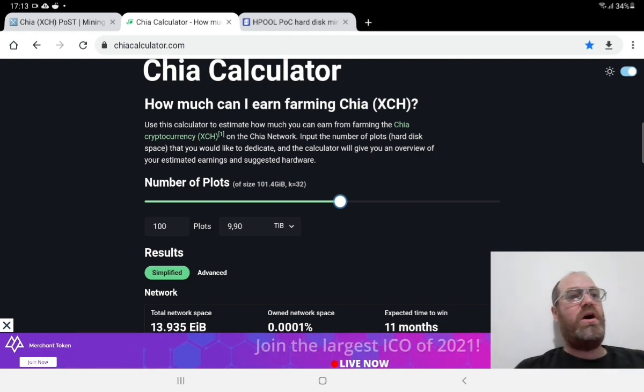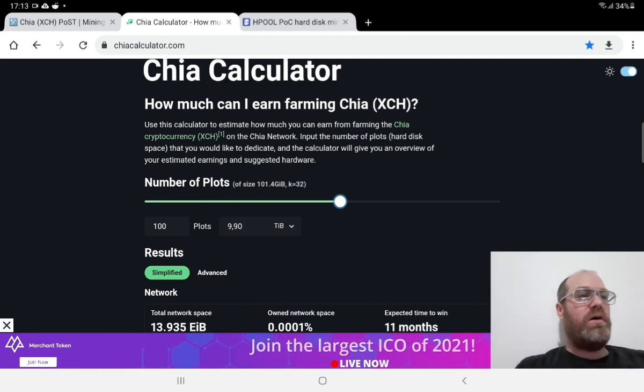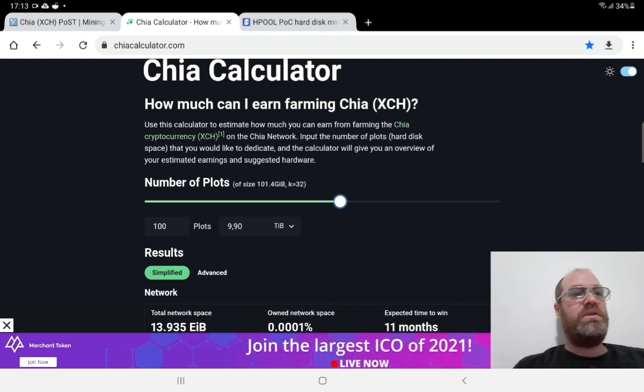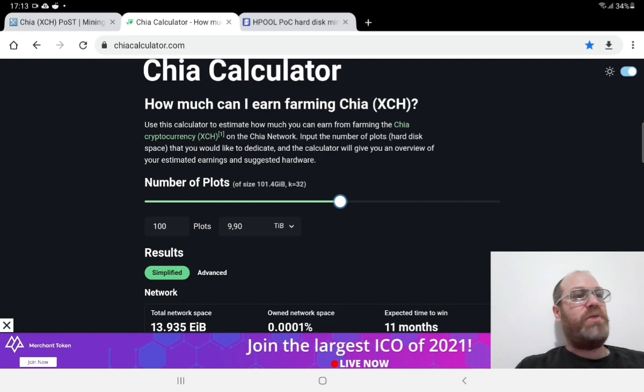I'm reinvesting into hard drives and cloud mining — everything from this passive income. But I don't use everything; I use half of what I earn and put the other half in dollar. Then that other half I use for reinvestment, just to grow my business little by little. My plan is to ultimately put all of this into Bitcoin in the end, so I earn more by mining and can buy back into Bitcoin later.